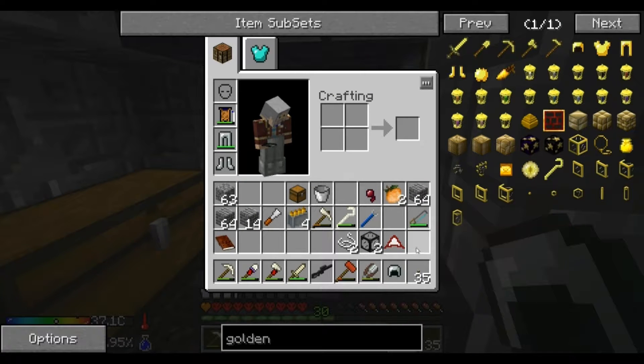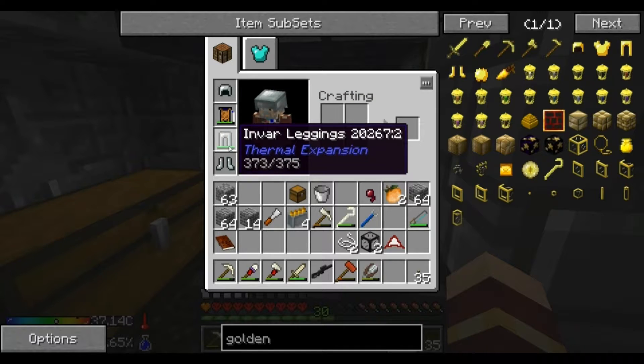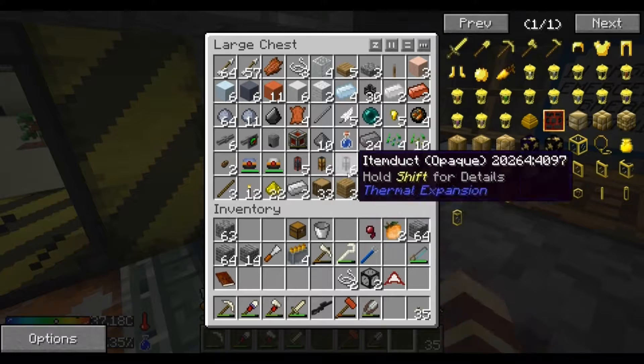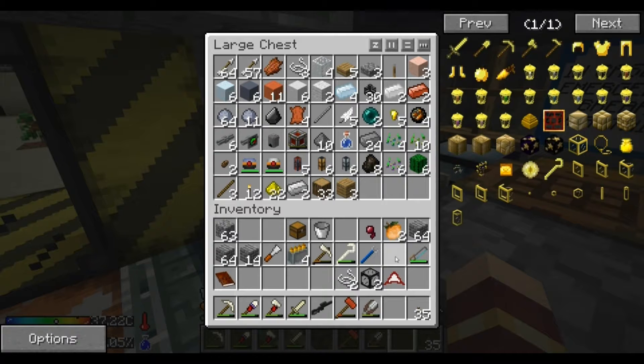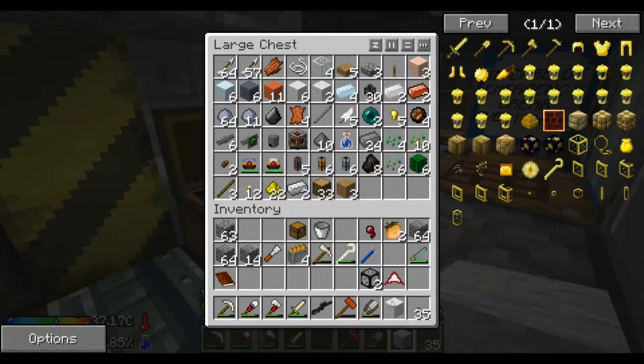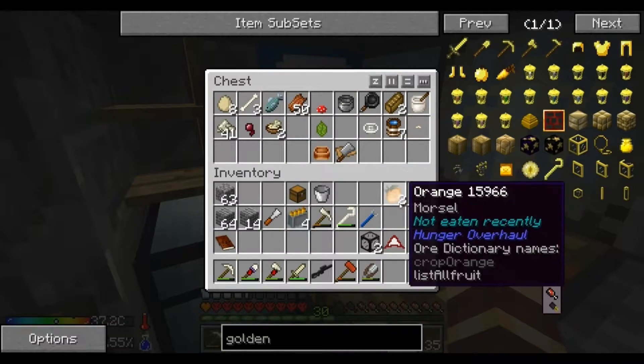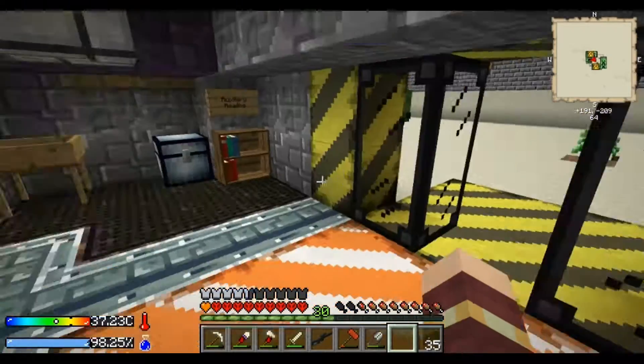There we go - Invar helmet, Invar leggings, and Invar boots. So we've got some protection now. If I can make one more wool - I need one more wool, that would have been great.